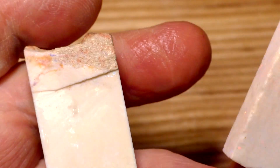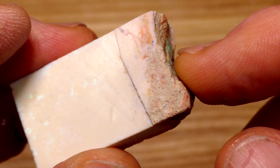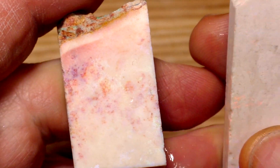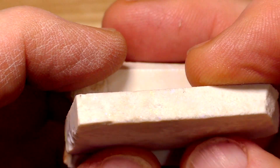Let's wet it. I've wet it. And wait a minute - there appears to be color in there. Who would have figured that one out? Often with Matrix Opal, it's right next to some real Opal. And this is real Opal. But as it dries out, color disappears.